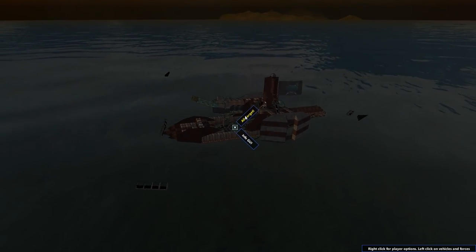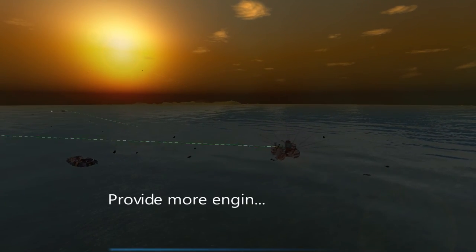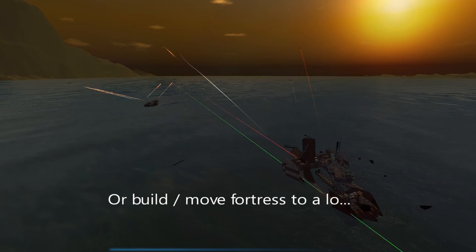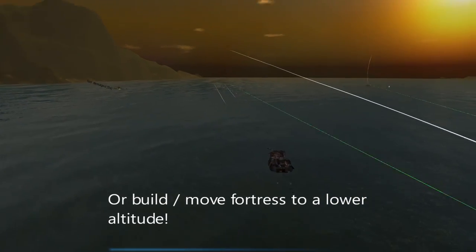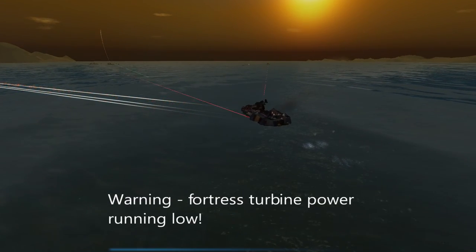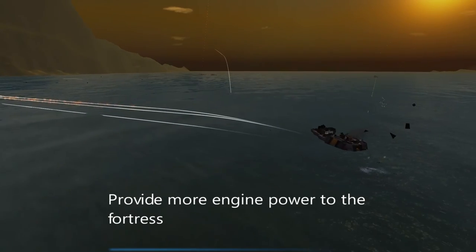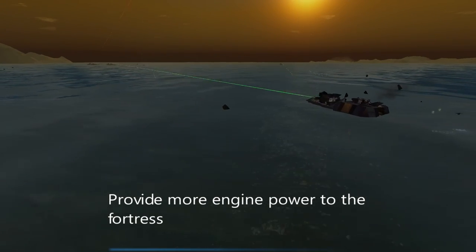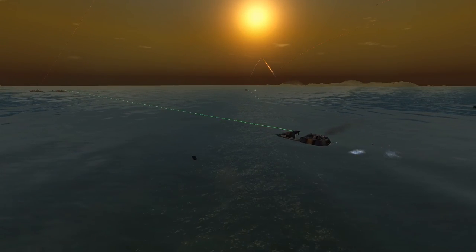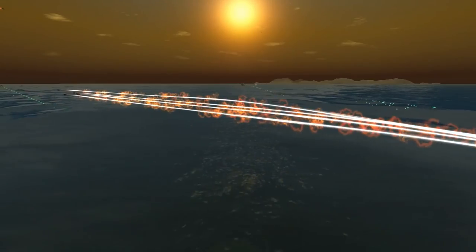Let's target him and hopefully our missiles can take him out pretty quickly. Looks like he's just spinning out. And then this guy right here — he just destroyed our fortress with his missiles. Okay, let's just end him. And this one should do the trick, hopefully. Nope, he's still coming at us and firing his missiles.